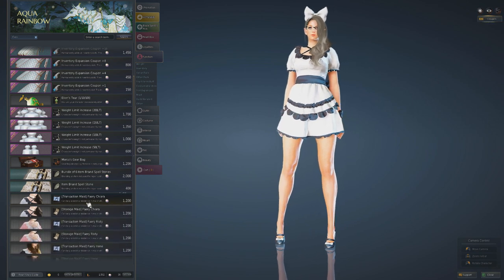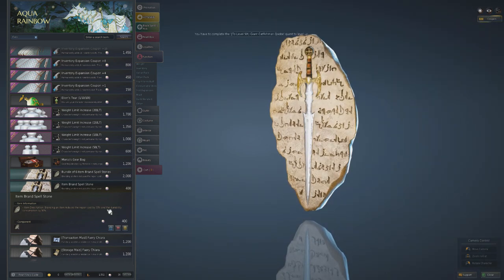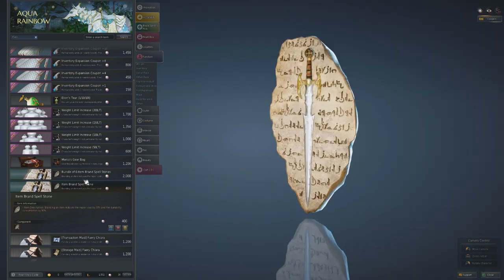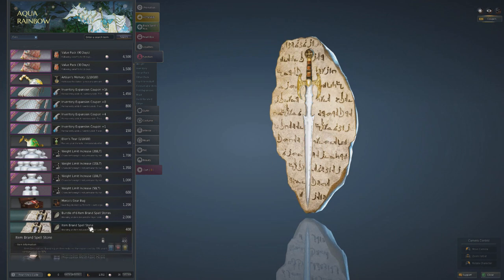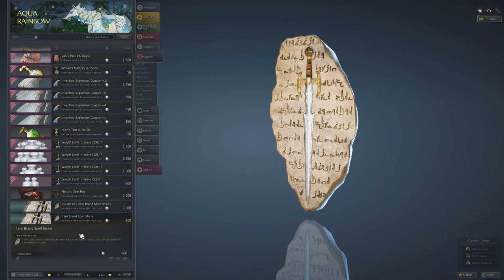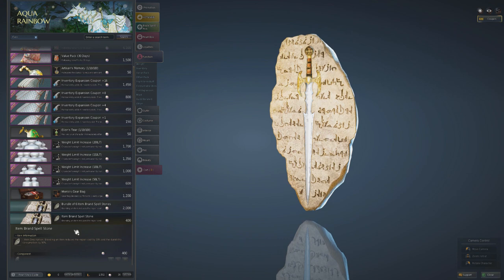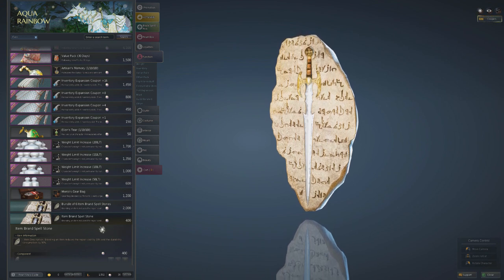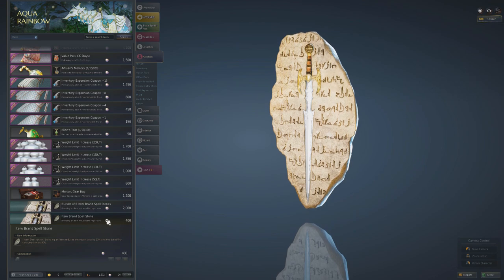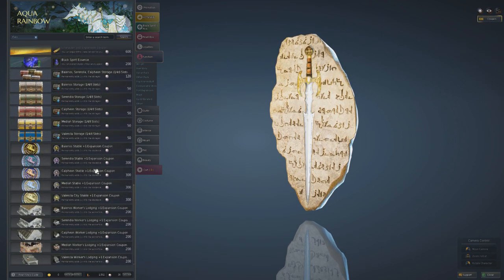Brand Spell Stones decrease repair costs by 30% and durability consumption by 50%. A bundle of six costs about $20, which will cover most of your gear. Some people put them on every single item, including accessories, because repairs can get very expensive and having Brand Stones on everything saves a lot of money in the long run.